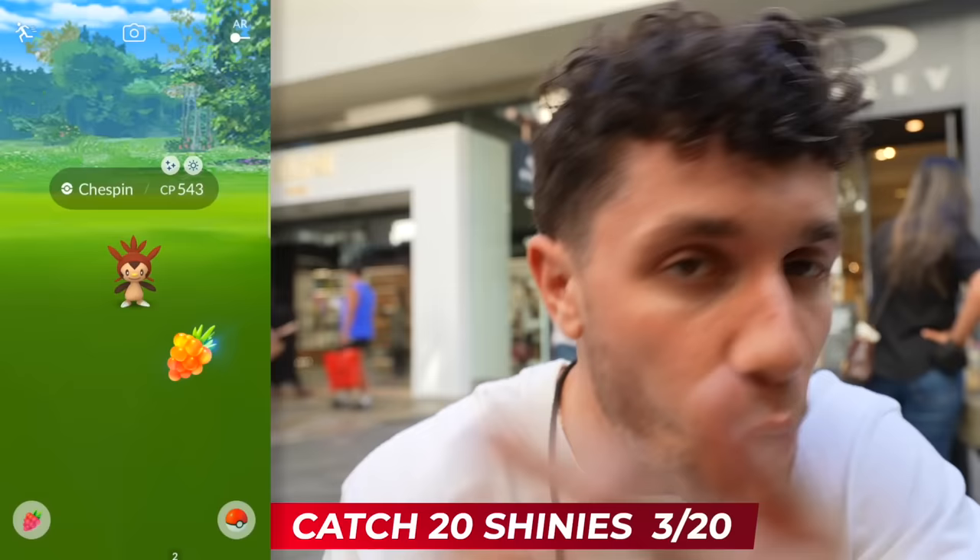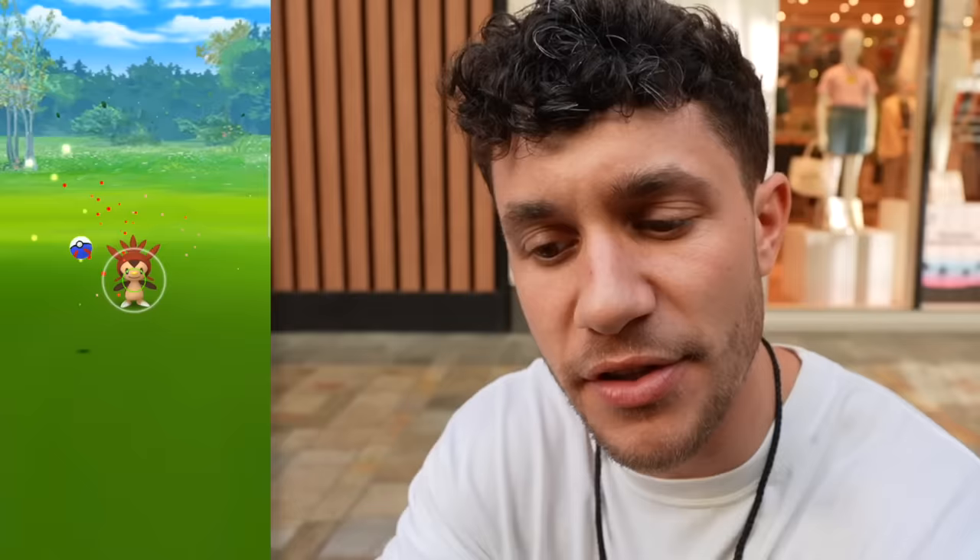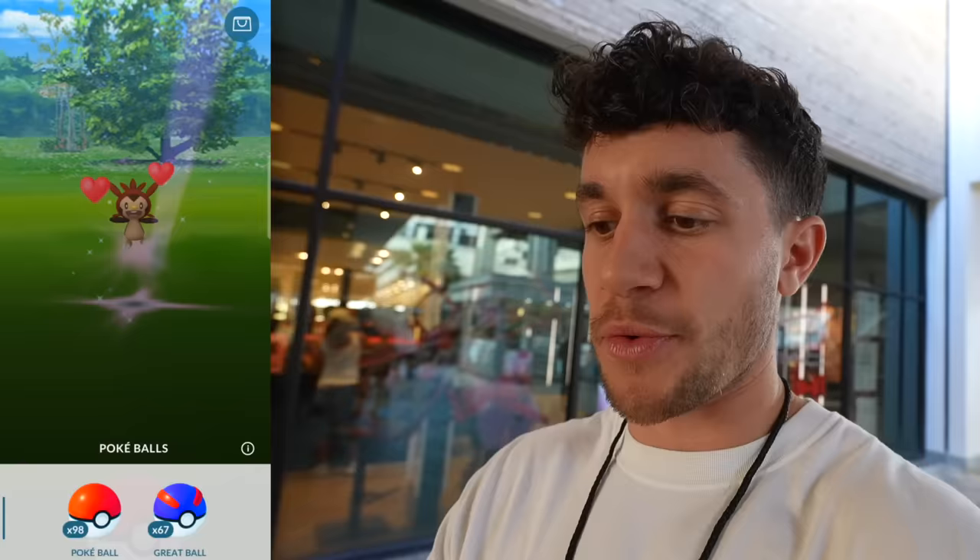Shiny Chespin number three, 543 CP — we're gonna use the golden raspberries. I'm also realizing it's 2:54 PM which means we only have two more hours left of Community Day and we're at three shinies. I thought 20 in a day would be the easiest part of this challenge, and it's not. We might not make it because we have to leave soon to go wade in the ocean. Three eggs to hatch — level 18! Two more to go, and shiny Chespin number four!